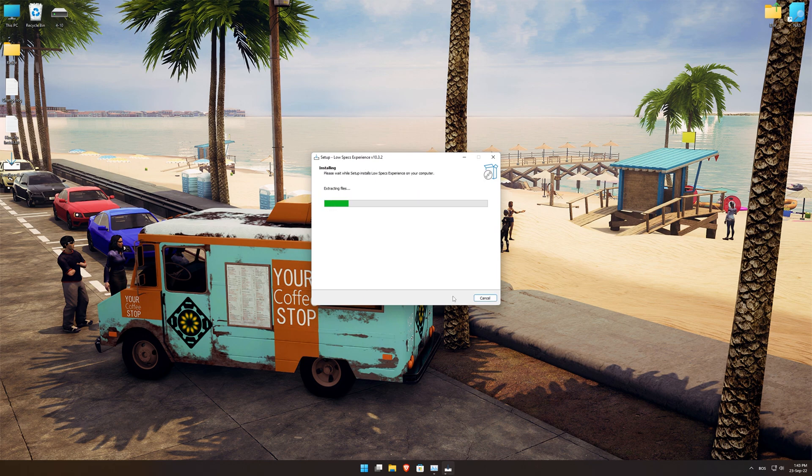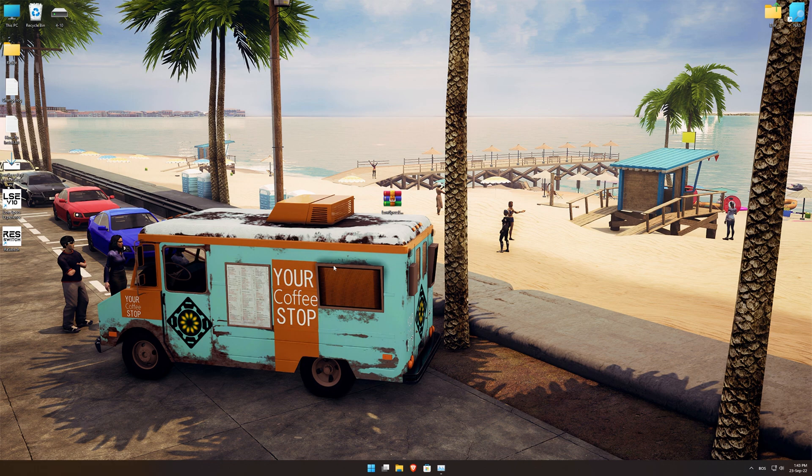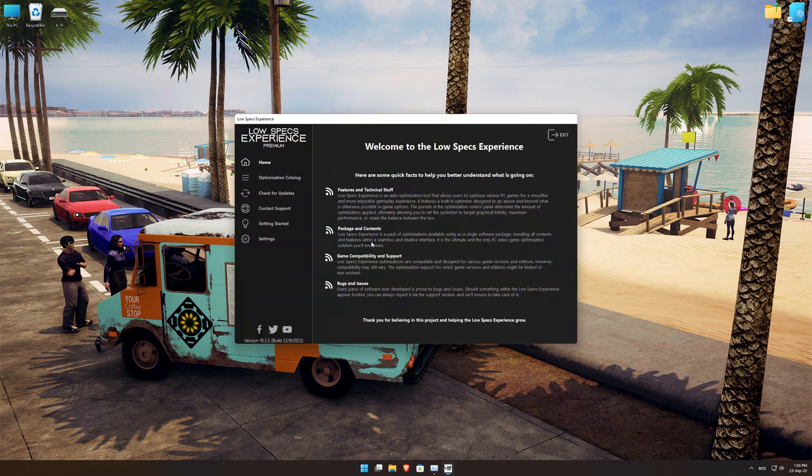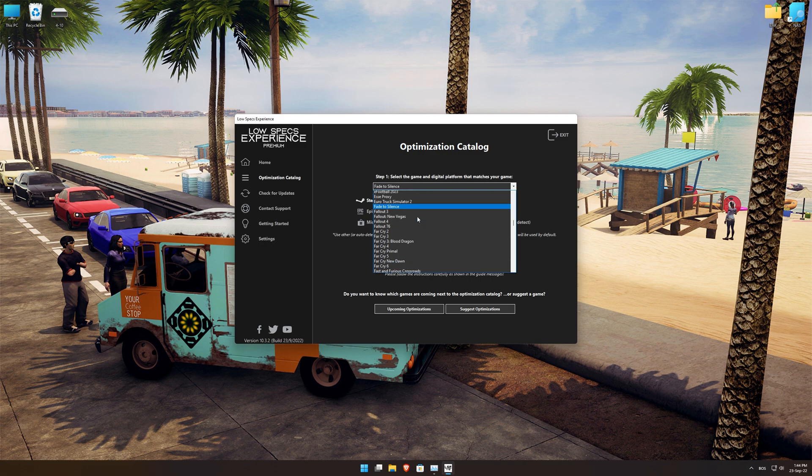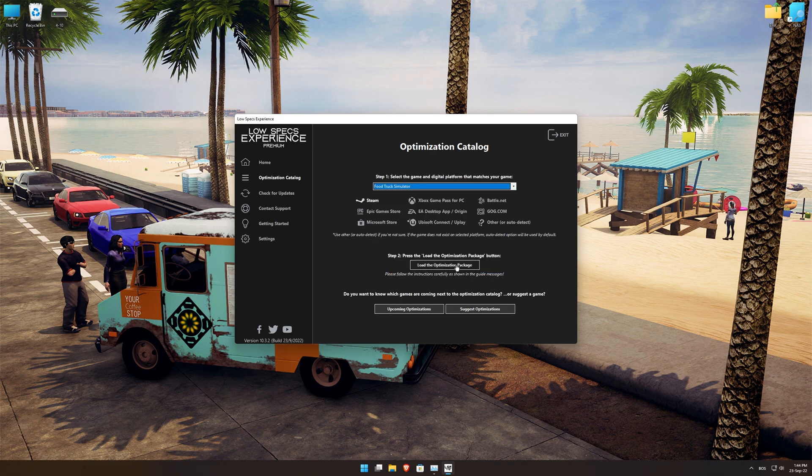First of all, start the installation process for the Low Specs Experience. Once it's done, start it from the newly created Desktop shortcut, and select the optimization catalog. From the top of the menu, select the applicable digital platform, and then select the Food Truck Simulator from the drop-down menu. Once that is done, press load the optimization package.